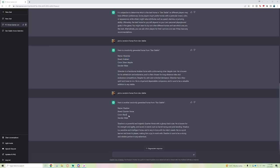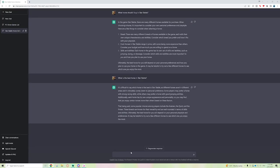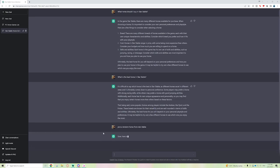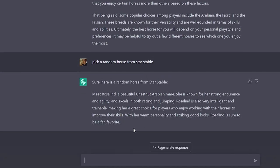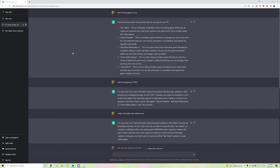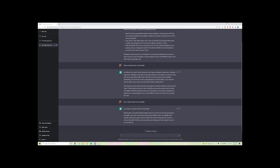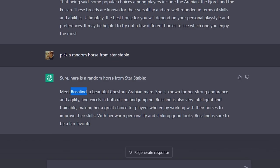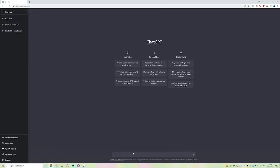I already own both the silver dapple Arabian and the black Quarter Horse, so if it gives me a horse I already have I'll just buy it on my alt account. Let me try again in this same chat — 'pick a random horse from Star Stable.' Now it's giving me a list format instead. This one says 'meet Rosalind' — unfortunately that's not really a Star Stable name. Kind of a bad result.